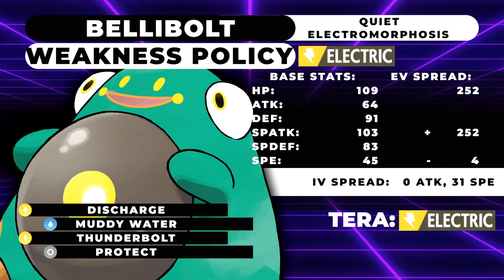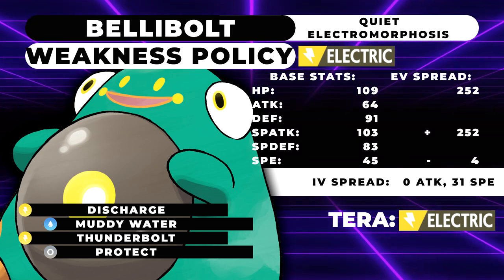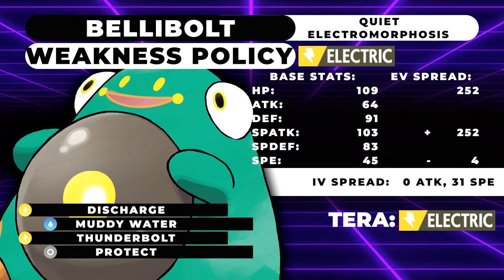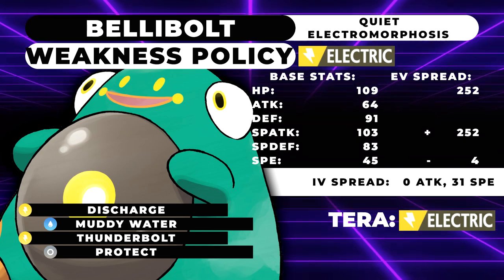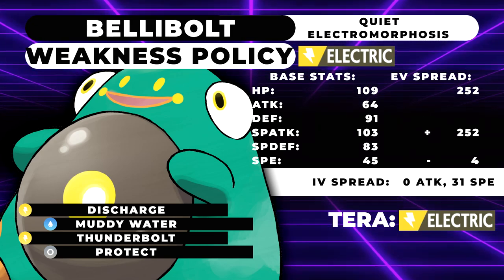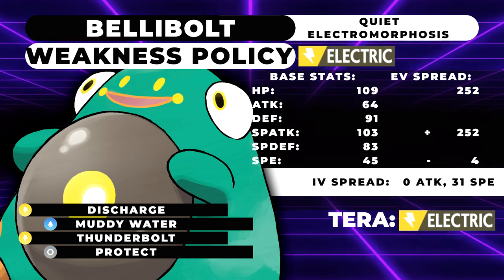The first moveset takes advantage of Electromorphosis in an interesting way — you're going to look at the IVs and nature and wonder why, but I'll explain. We're running max HP and max Special Attack with a Quiet nature, which reduces Speed. However, we're running perfect Speed IVs of 31 and four Speed investment. The reason is that Bellybolt has a phenomenal partner in Oranguru, one of the few Psychic types that gets both Trick Room and Telepathy — Telepathy making it immune to its partner's attacks.